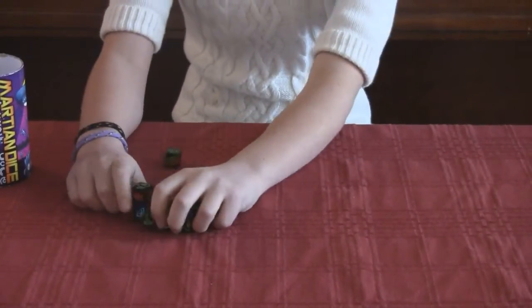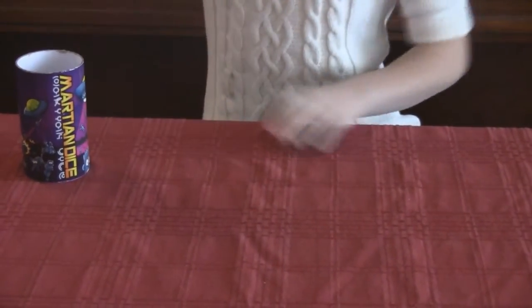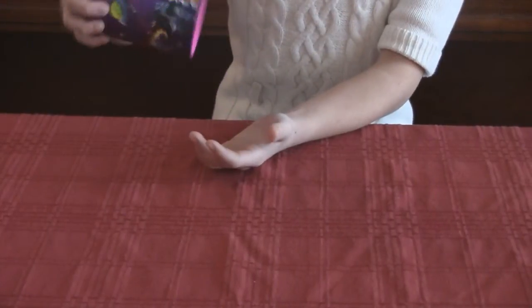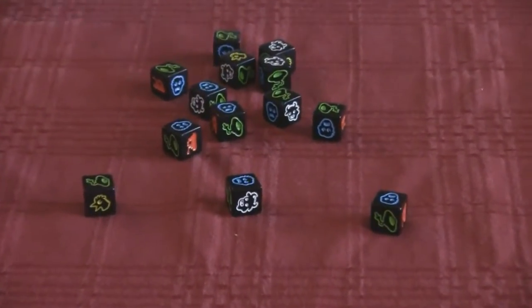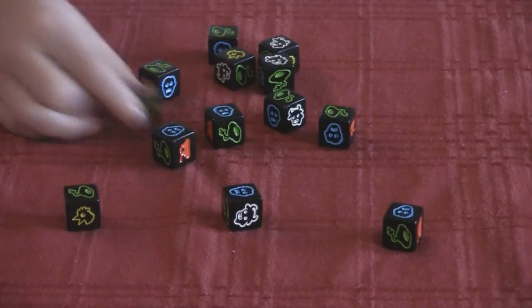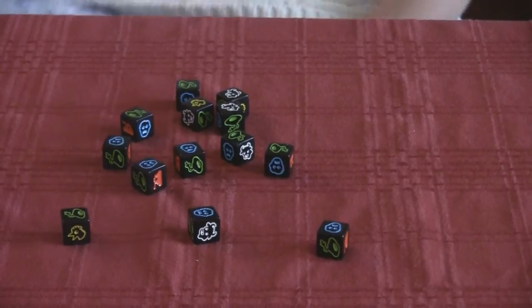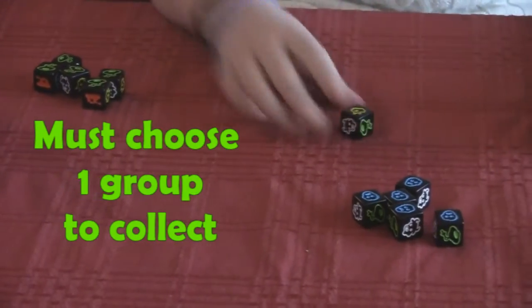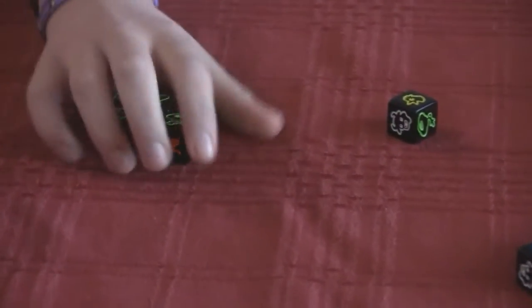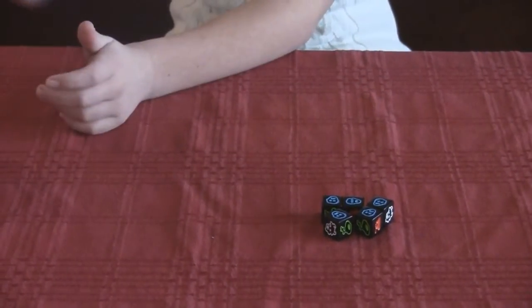Alright, so how do you play? The first person puts their dice in the container — this is your little rolling thing. You would roll it. If you got a human tank you'd have to put it down right here in front of you — set it aside. After you set the tanks aside, you can collect humans, chickens, cows, or your little laser things that kill the tanks — your death rays. You can only collect one group, and you have to collect them all.